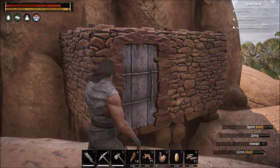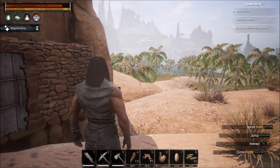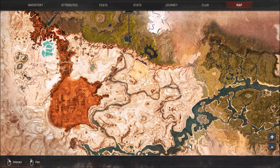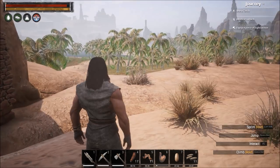I built this base just for the quick beginner's guide, but to be frank, if I was actually playing I wouldn't build here — it's too far from a lot of the resources we need. My favorite building location is in this area here, because you're very close to thrall camps, close to the Frozen North end-game area, close to a lot of iron which is a very important resource, and you still have water.